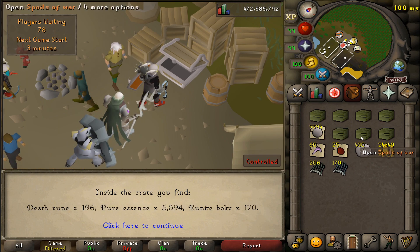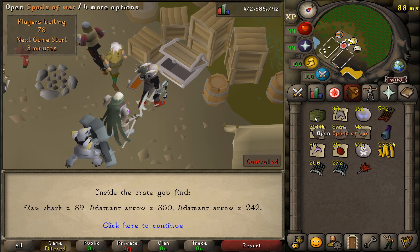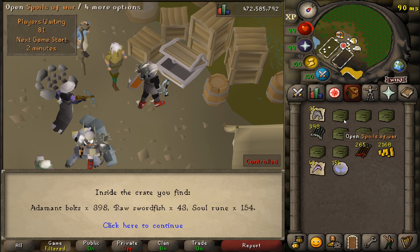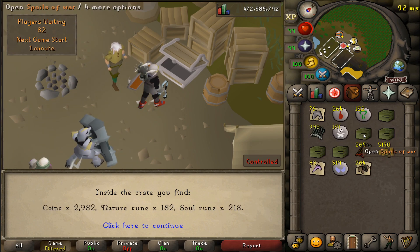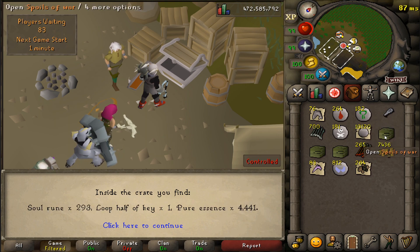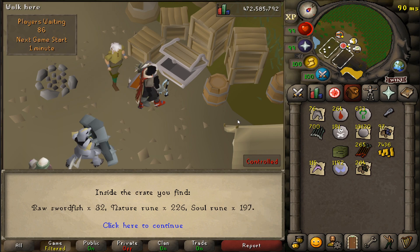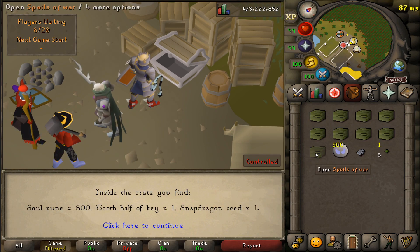You'll notice that as we swap between the 20 Spoils of War, my gear does change. I decided to settle on the Justiciar towards the end, as I found that was the best for me. I also brought the Dин's Bulwark since I got focused quite a bit during these games, and at the time of recording it hadn't been nerfed yet, so it was definitely a very good item to bring.